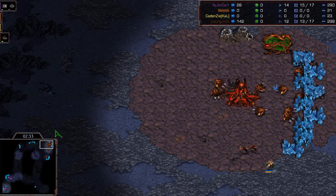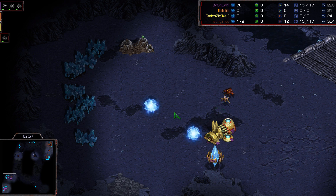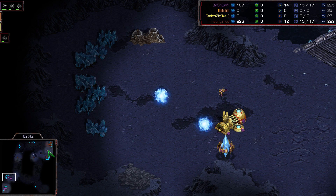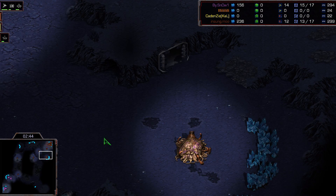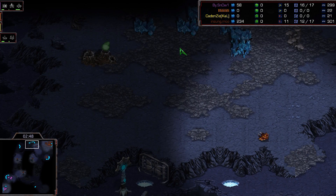Snow recognizes this is not going to be any kind of a two-base speedling all-in play for sure. The drone shows up and sees what's what — a very standard forge expand out of the Protoss player. So far it looks like Soulkey is going to take a quick third base, and yes, there's a drone coming up to take that third.